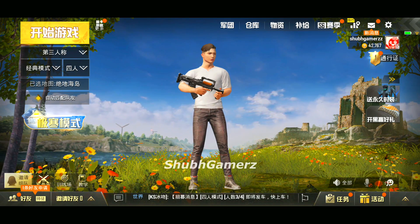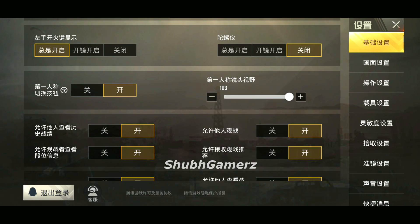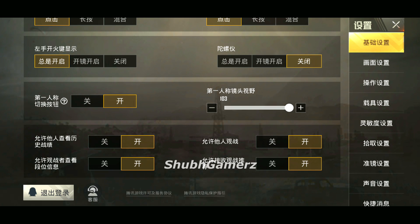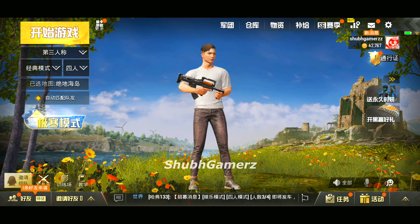Let me show you where that button is. Go to Settings and then the Basic section. Scroll down and you will find the option — there is a slider for FOV (field of view) for first person, and on the left side there is a button. Make sure you have that turned on.